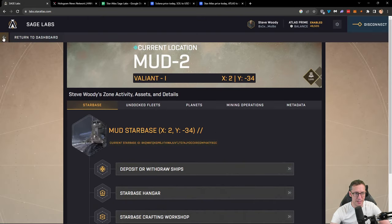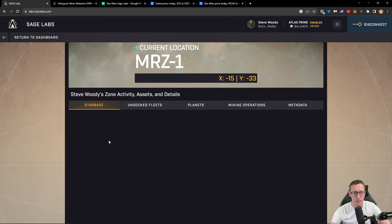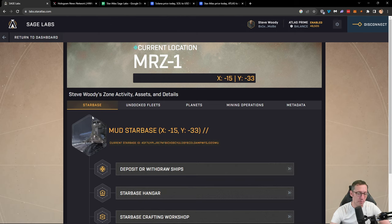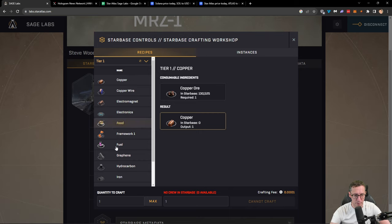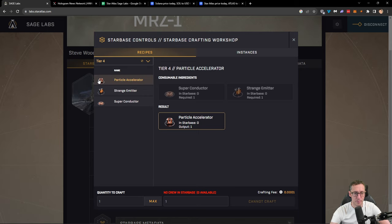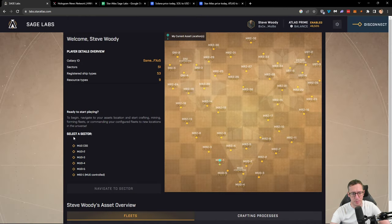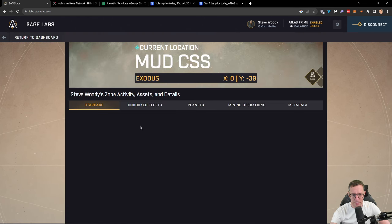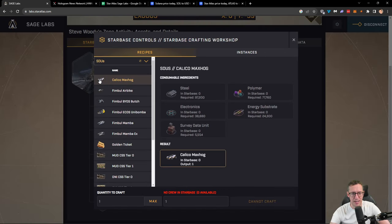Same if I go back again and navigate to MRZ1 — you'll notice everything here is the same. I have not confirmed yet if it is the same crafting for each faction, but same thing here, all the same items. So the same things can be crafted, but we're missing that extra list. That is because the extra list is only available from your CSS, your central space station. If I come back to the central space station and go into the crafting workshop, I can now select SDUs.